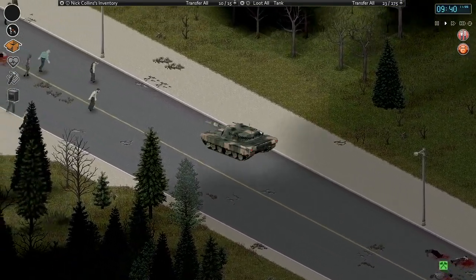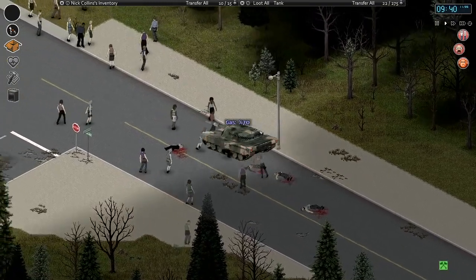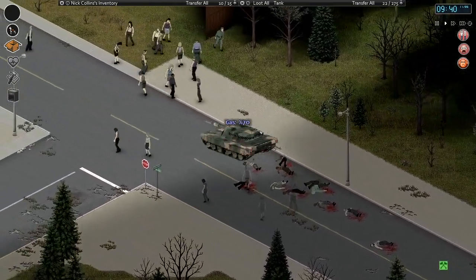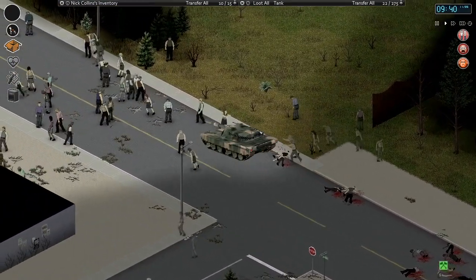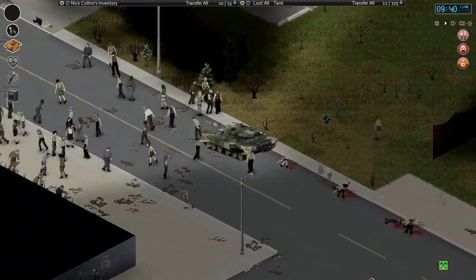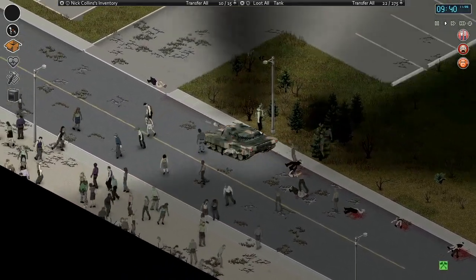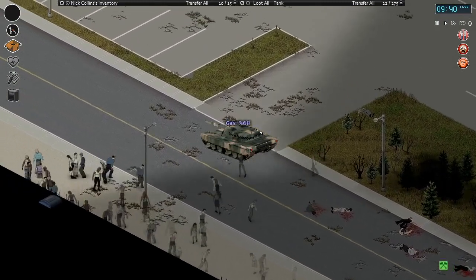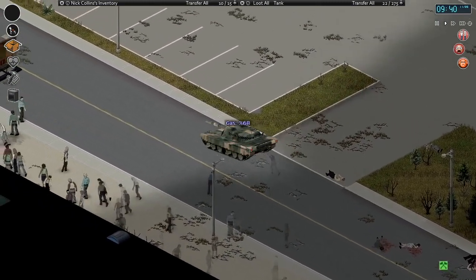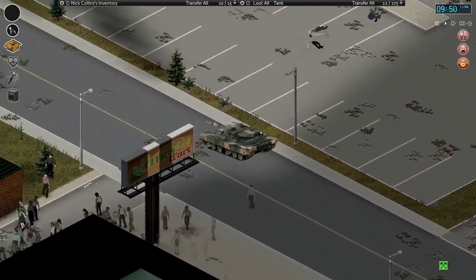All right, let's go through this big horde up here. No one can stop us! Hopefully it stops bullets too because I know there are NPCs in that construction site. Oh this is so satisfying. It's burning through gas though - we got five gas tanks in here.